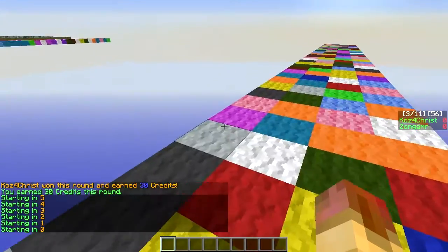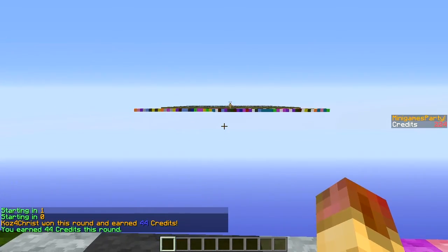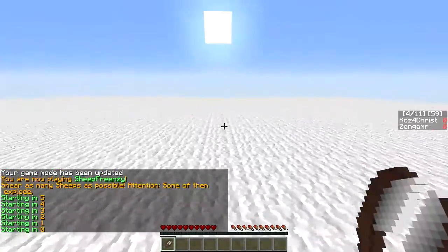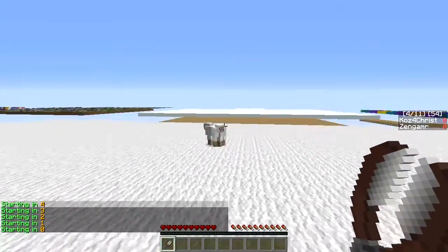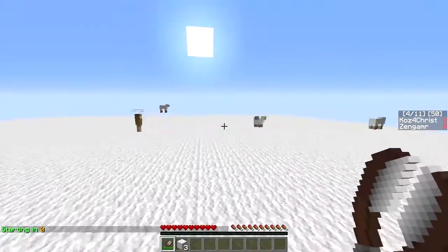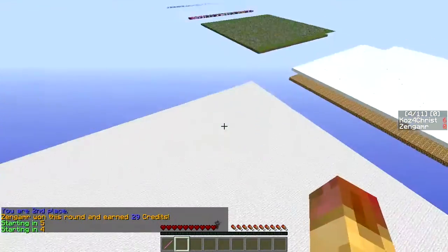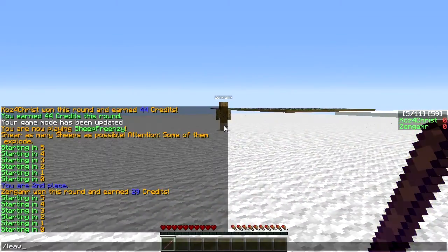If you run into problems, make sure you're running the correct version of Bukkit. Next game: shear as many sheep as possible — but some of them explode! I'll just go ahead and shear these guys. That's all the game is. I'll go ahead and leave — the slapper game showed up too. So I'll type 'leave' to exit.